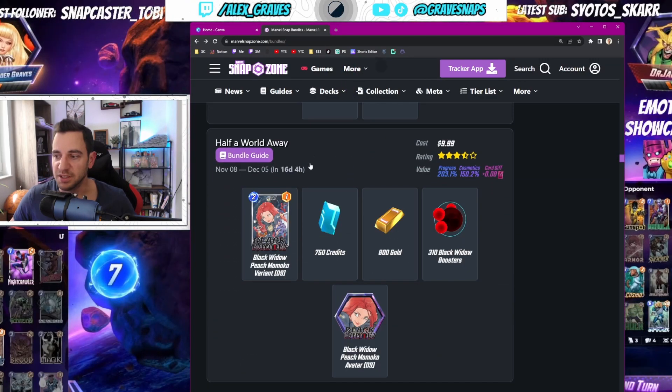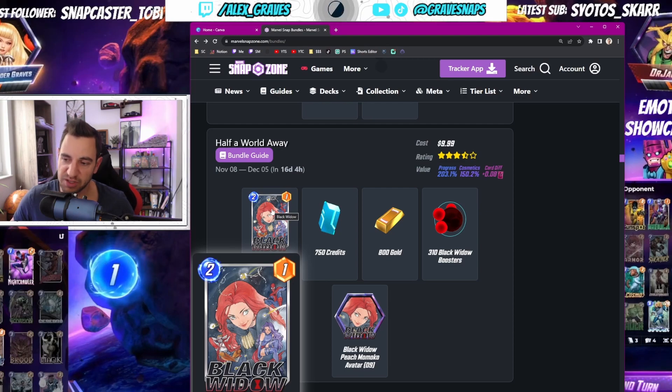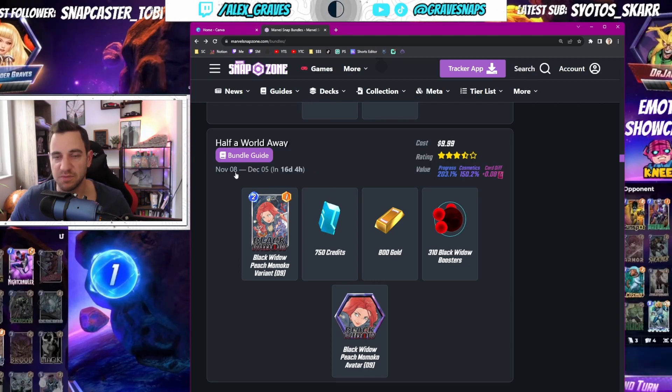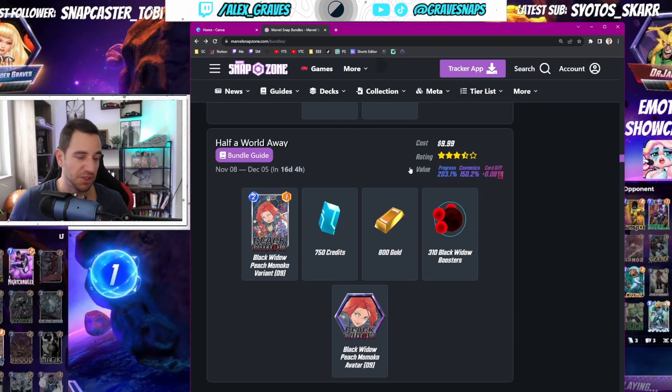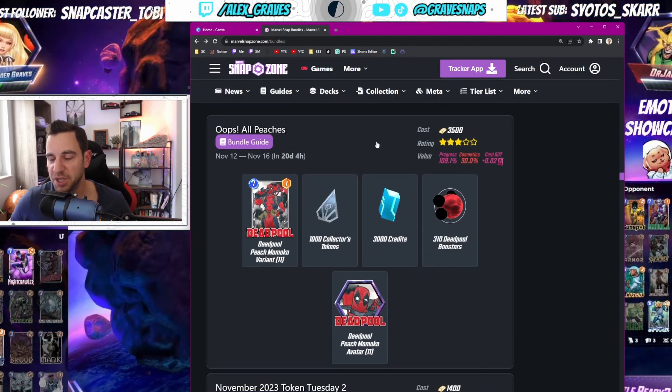This one is again good on value — Black Widow Peach. It looks kind of cool. This also goes for an entire month, which is very interesting. It's 10 bucks and you get 750 credits and 800 gold. That is a lot — 203 percent value. That's pretty good, so yeah, great bundle.